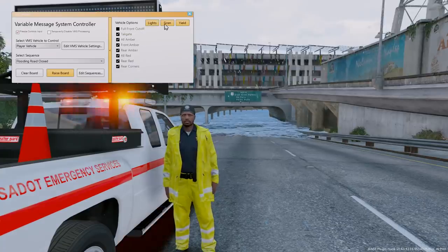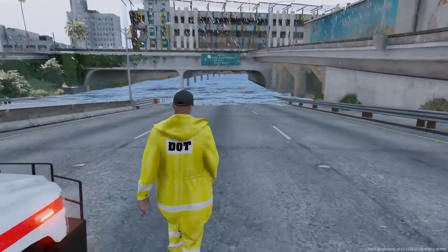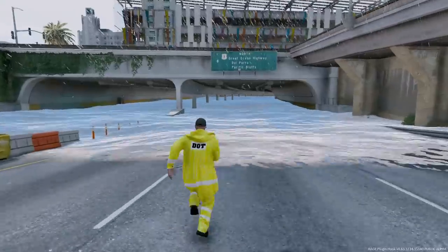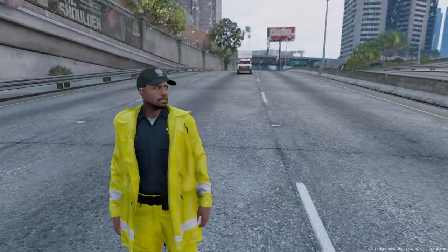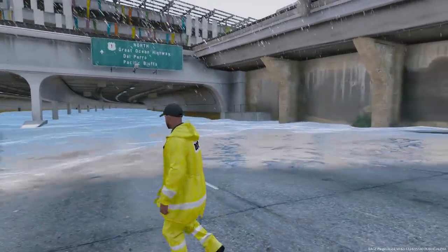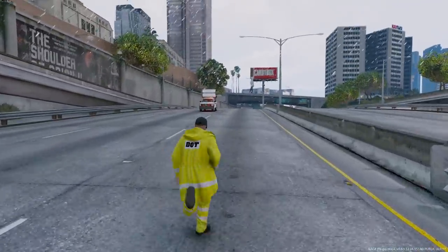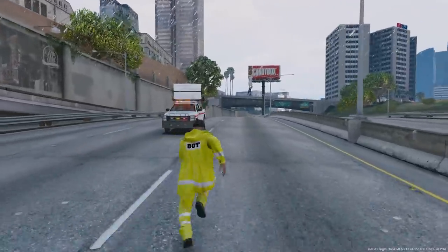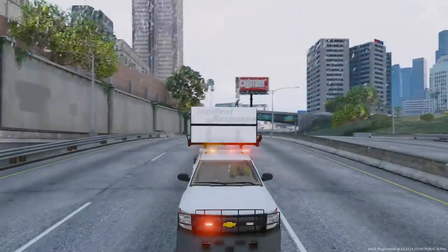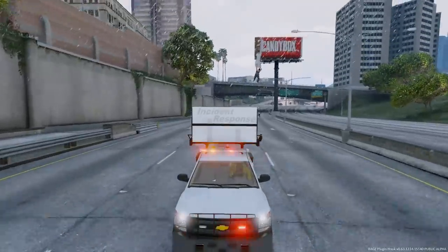Let me just throw this sign up for now. We're gonna set it to 'flooding ahead, road closed.' Let's turn our lights on as well. We already have units on the other side that shut down the eastbound and southbound traffic, so we just gotta shut down this west and northbound traffic here. Yeah, this is definitely gonna be way too deep for any cars to go through. We can't let anybody go through this way. Let's get this road ready — we're gonna need a lot of cones and a lot of cooperation from the AI traffic.